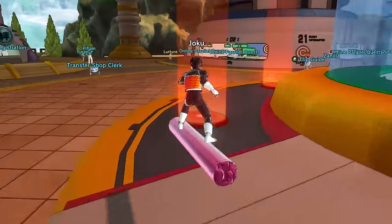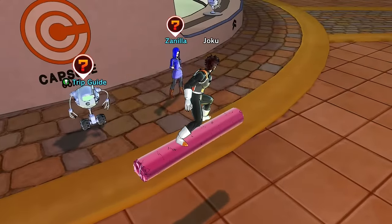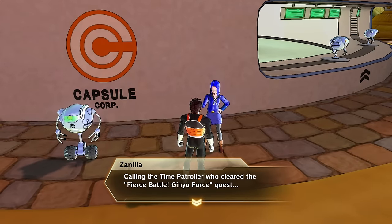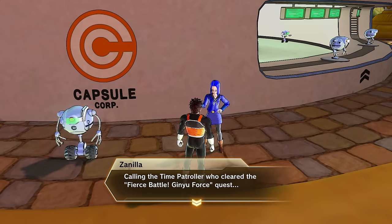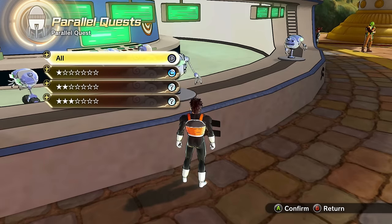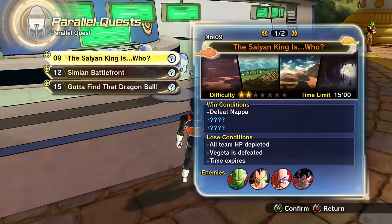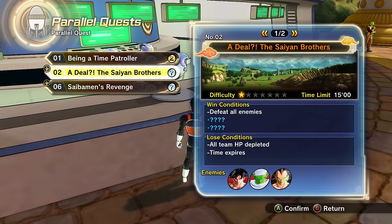I think I saw some more people over here. Yeah, Zenilla. Let's see what Zenilla has. 'Calling the time patroller who cleared the Fierce Battle Ginyu Force quest — please come to the reception area at once.' Did I do that? No — I don't even have it unlocked yet.